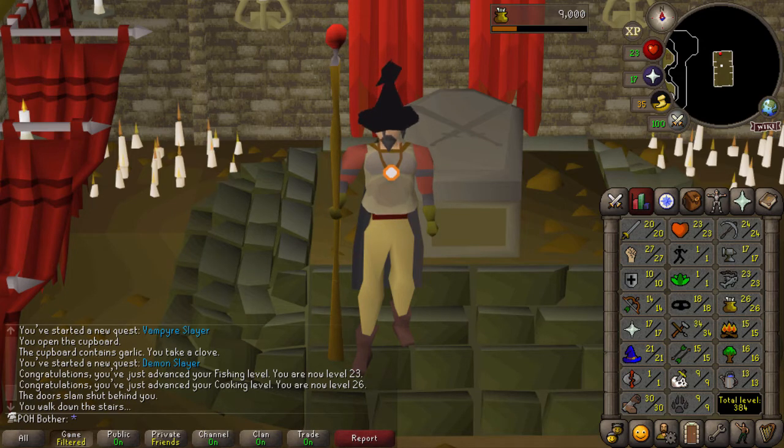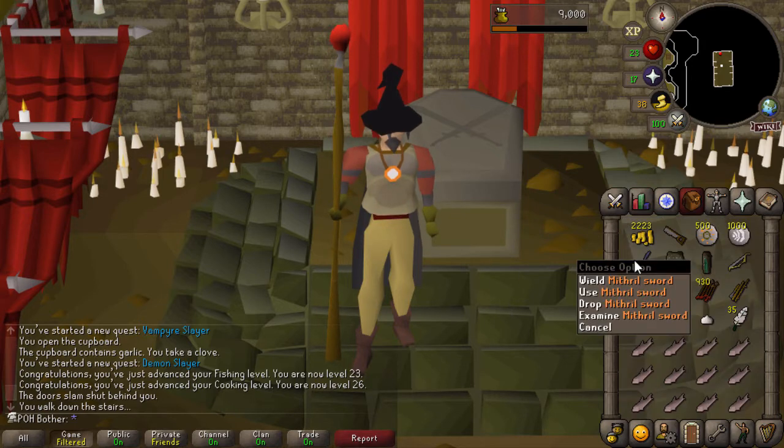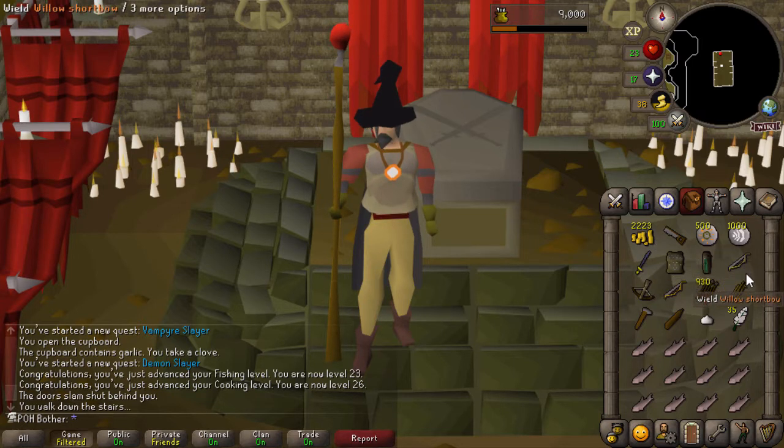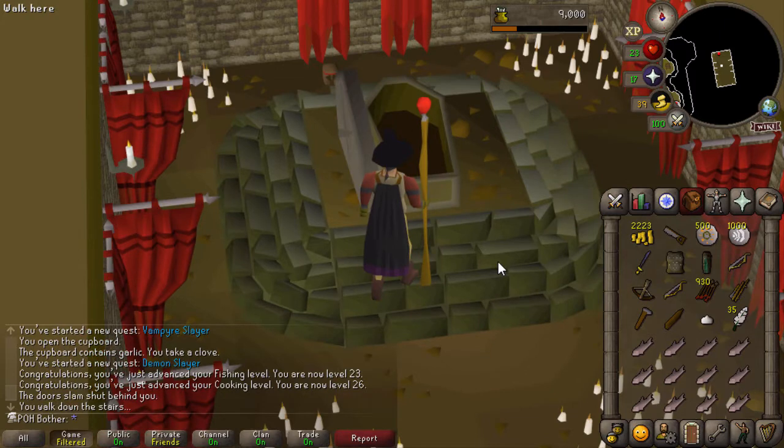Hello everyone and welcome to episode 3 of my Chunk Locked Ultimate Iron Man. Towards the end of last episode, I got a lot of big chunk unlocks, and one of the things that allowed me to do is Vampire Slayer. So between episodes, I progressed on the quest and spent most of my cash stack on some gear upgrades. I now have the Mithril Sword, some studded armor, and 500 casts of Fire Strike with a Fire Staff. Hopefully this will be enough to take on Count Drainer.